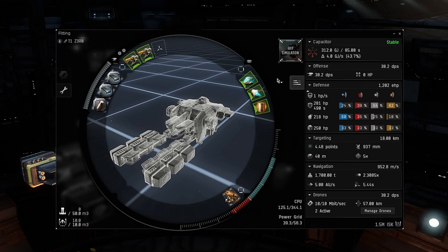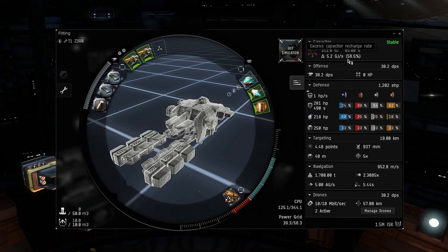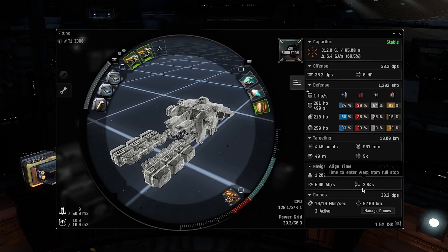That kind of stuff scales. The capacitor numbers are not exactly what you would normally see — it's going to be a little higher because you're not always going to have survey scanners running full time. It cycles once when you use it, and you're also not going to be running your afterburner while you're mining. With my skills at level 5 for capacitor management, CPU management, and power grid management, I'm sitting at 69.5% — so this ship is stable.